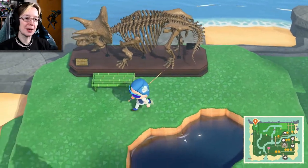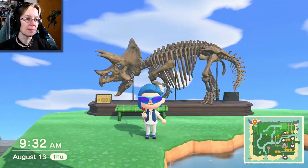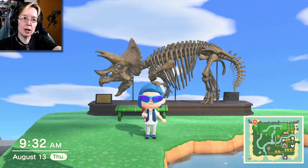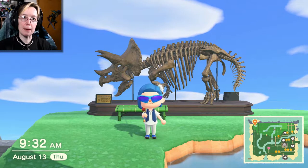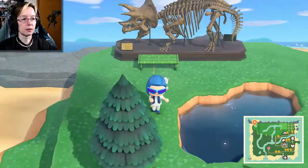Kirk sent me the tricerabut fossil! Now I have a complete triceratops up here — it's cool! I also discovered that if you put the triceratops head against the wall of your house, its mouth closes. It's the weirdest thing — it freaked me out when it happened because it started moving by itself. Why are you moving? It's weird.